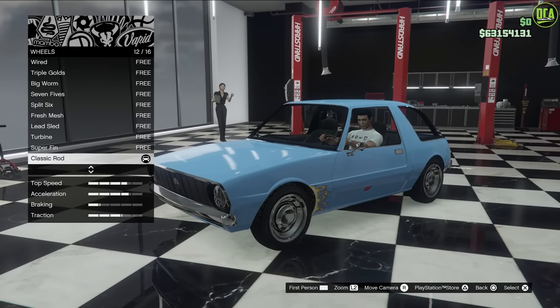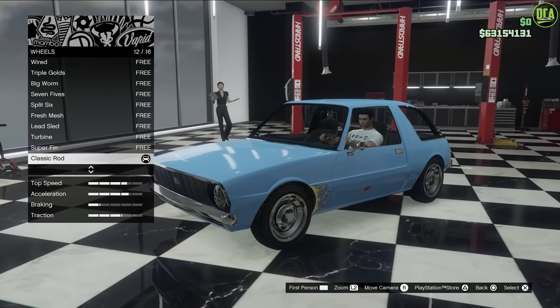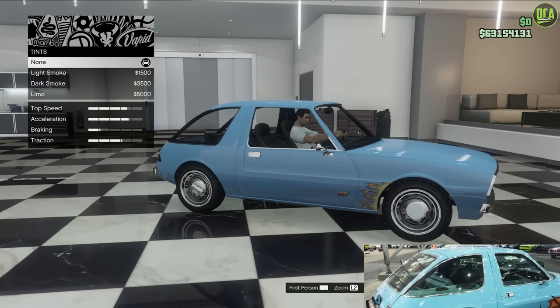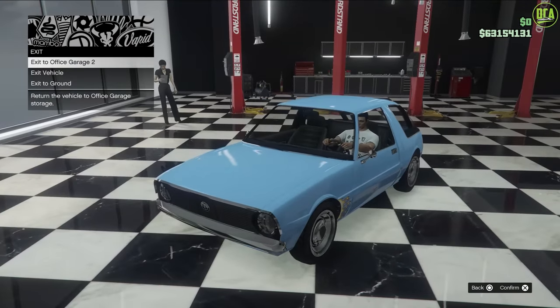If you're wondering how I have free chrome wheels, I did make a video on that a while ago - I'll leave that link down below in the description as well. Windows - the car did not have any tints, so keep that stock. And that's all the options. Let's take it for a drive.